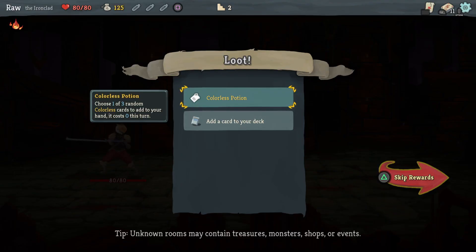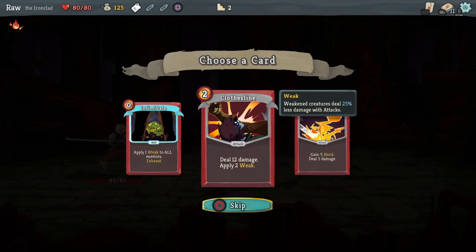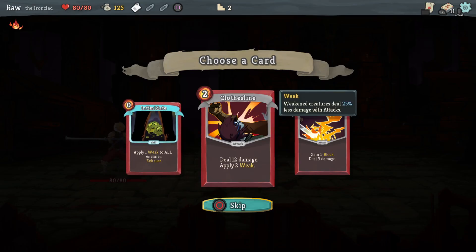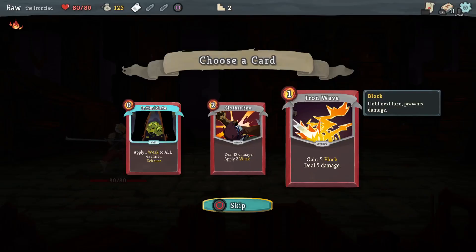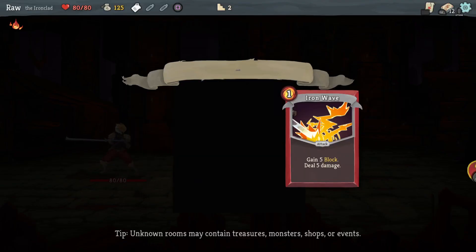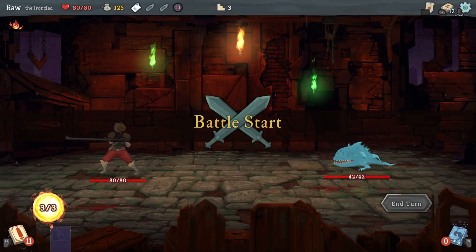15 gold and a cutlass potion — choose one of three random cutlass cards to add to your hand at zero cost this turn, I like that. Potions stay with you between rooms. I get to pick a new card: apply one weak to all enemies; Clothesline — deal 12 damage, apply two weak; or Iron Wave — gain five block, deal five damage. I don't care about the weak — I'll take Iron Wave. I've only got three energy so I don't want cards that cost two energy.